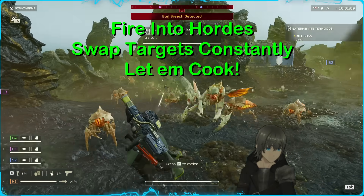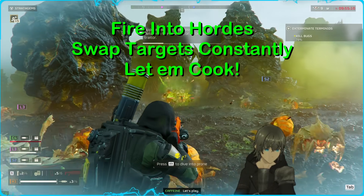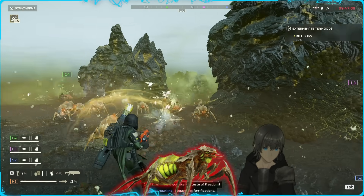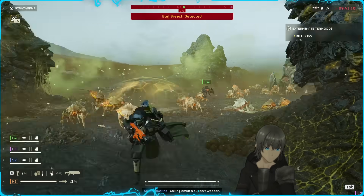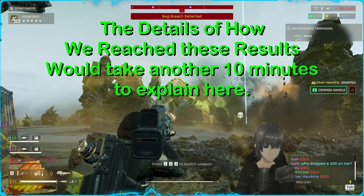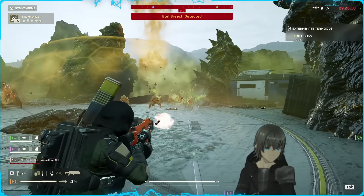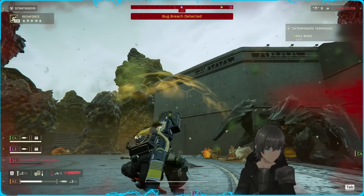I'm not saying the Incendiary Breaker's potential brings it above any other weapon specifically — I'm just informing you on how to get the most benefit out of this weapon in a vacuum. This strategy is also rendered very ineffective against the resistant enemies mentioned earlier, which hilariously often leaves scavengers crawling after you while hunters, warriors, and even brood commanders have burned away. The full breakdown of how we reached this conclusion would be a video all on its own, which I will make if this video reaches 3,000 likes. But this video is about the Incendiary Breaker specifically, so in the interest of remaining concise, let's move on.